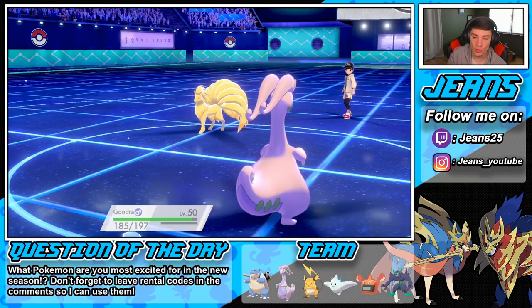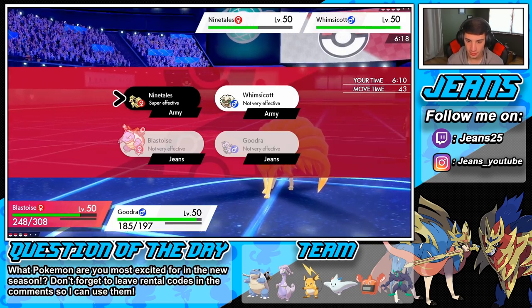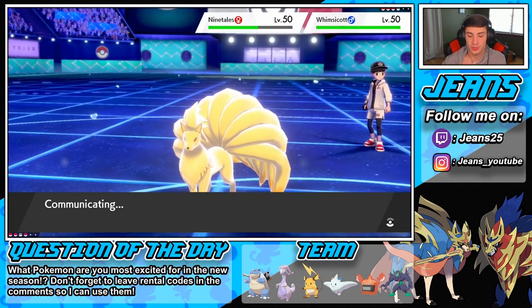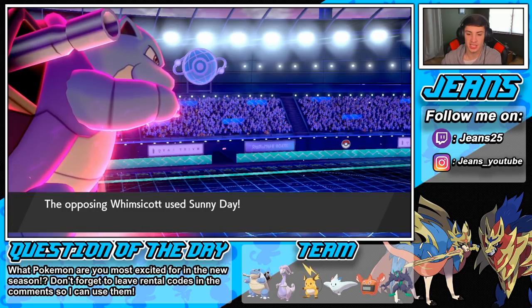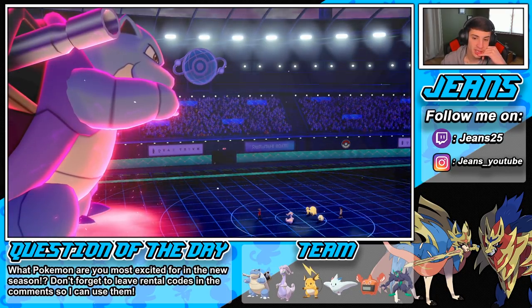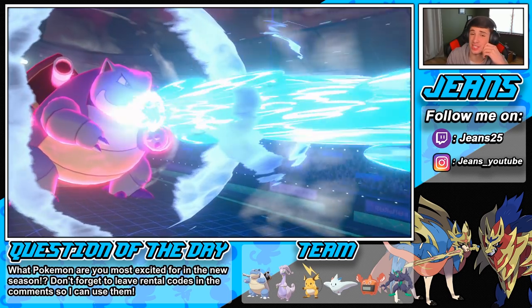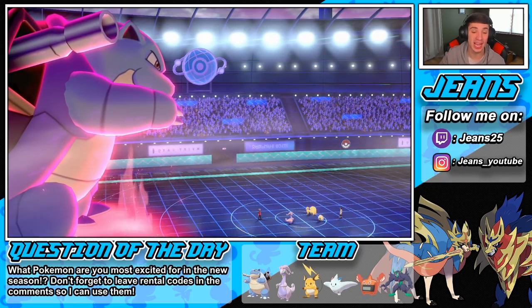He's gonna go into the Whimsicott, probably trying to set up another Sunny Day. I'm just going to go into the Geyser and then roll into the Sludge Bomb. Or is he gonna set up a Tailwind? He goes Sunny Day with Prankster. I wonder if this Geyser is going to take out this Ninetales — I'm hoping. We're going to switch the weather back to Rain. It does! Blastoise is an absolute beast — let's get it! I love this team. This Blastoise is an absolute beast with Life Orb and that Torrent.